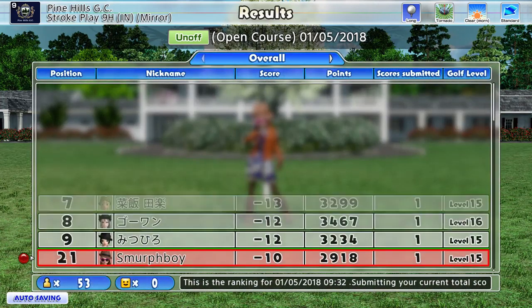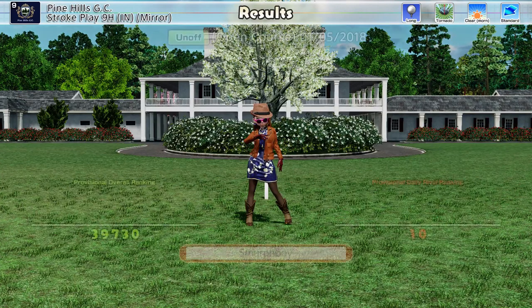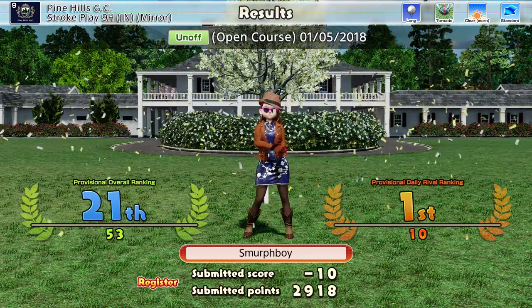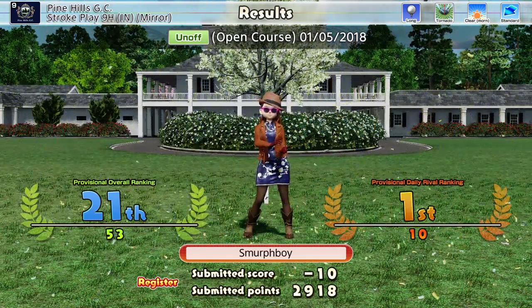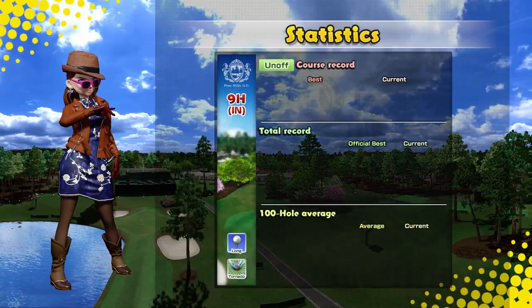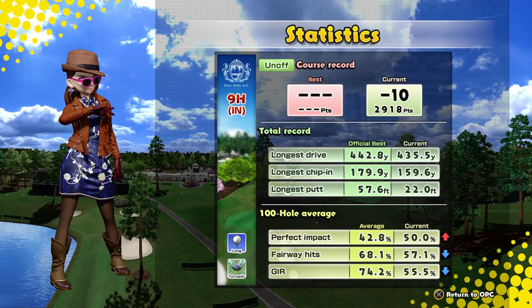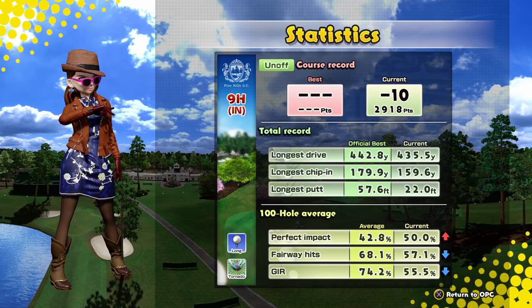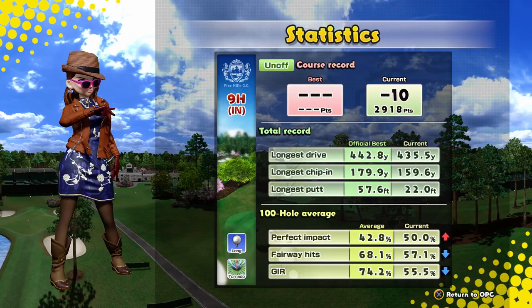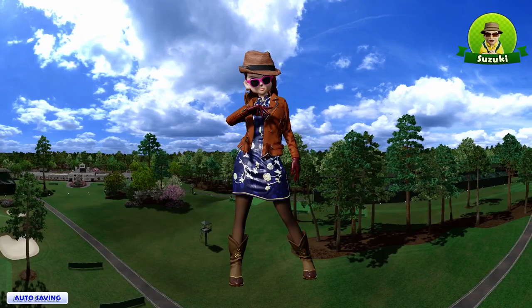Pine Hills, you know, you can get some decent scores on it. 14 under — I can see it's doable, but you've got to be super accurate. As soon as you miss, you're off in the rough and it just becomes so difficult to recover. Quick look at our stats — we haven't set a score. Got a cracking drive on there. 50% impact — yeah, we missed a few fairways and greens, that's when we lost the shots. I hope you enjoyed that. If you did, please like, share and subscribe, leave a comment, and I'll see you next time for a bit more Everybody's Golf.